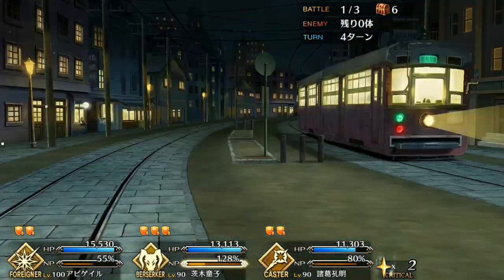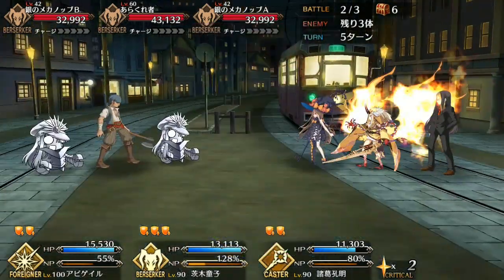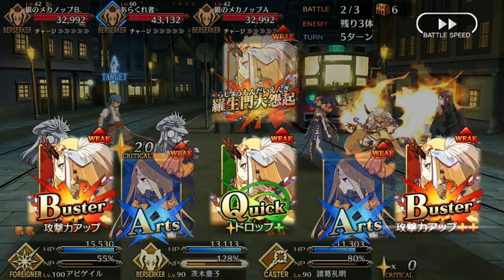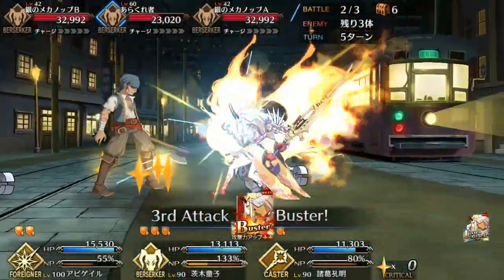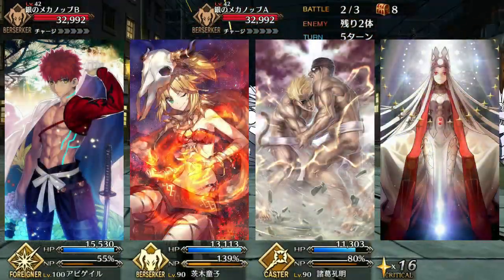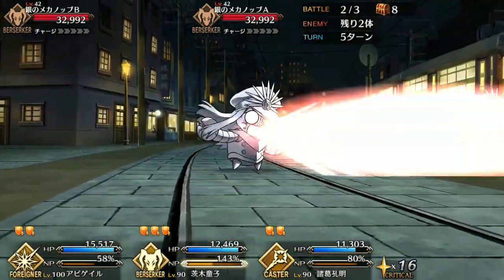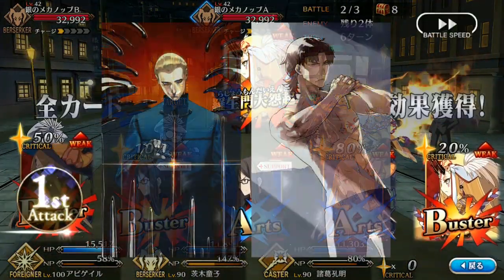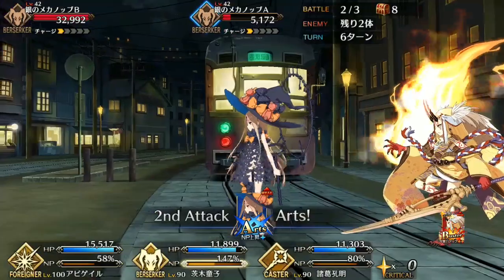Ibaraki's Bond Craft Essence is Bonesword — it increases Buster Card effectiveness for your party by 20% but lowers defense by 10%, and it's a trap: don't use it. Ibaraki's strength is in her utility and defense, so this CE will actively work against you. Instead, if you want more damage, go for Limited Zero, True Samadhi Flame, Golden Sumo, or Heaven's Feel. Stay away from Black Grail though — even with a heal, it's not worth the damage. For a defensive CE focus, Volume Hydrangea is perfect as it is on all berserkers, as is Iron Willed Training to complement your defensive buffs.